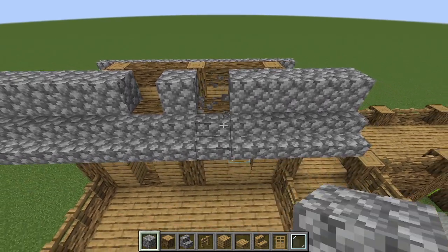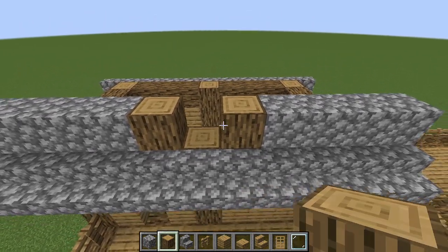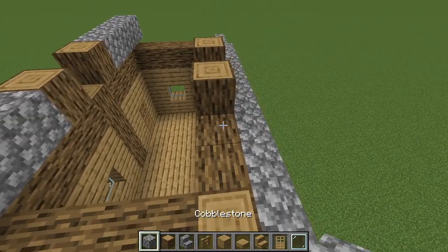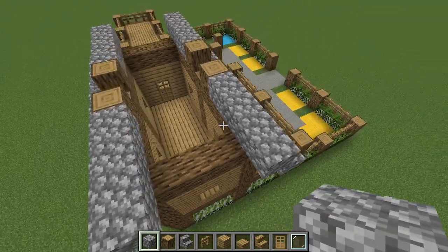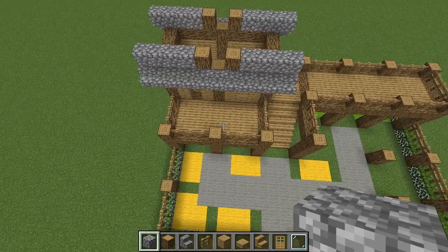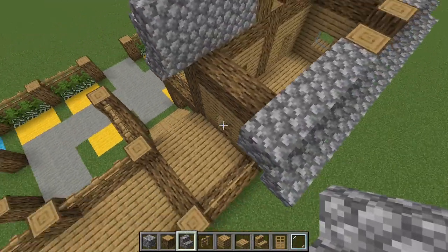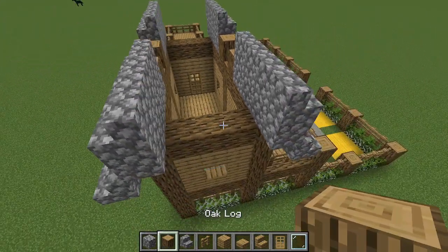Get rid of the two blocks in the middle of the house and place two oak logs to add a little texture and an overhang to the roof. Repeat the same process on the other side — grab cobblestone, extend it out one block on each side. Then grab cobblestone stairs and place them on top of each of those cobblestone blocks, leaving the oak logs open.